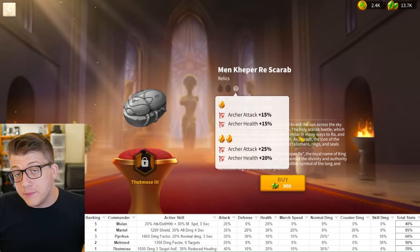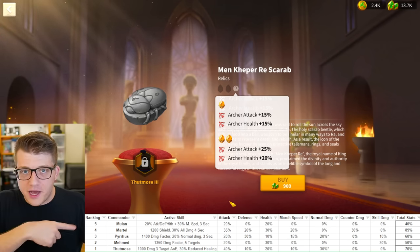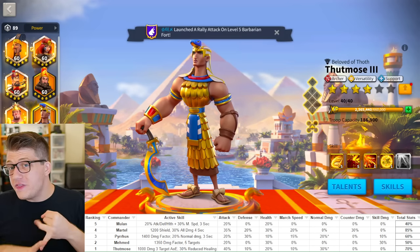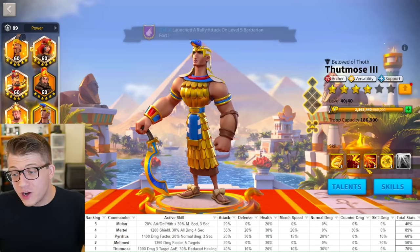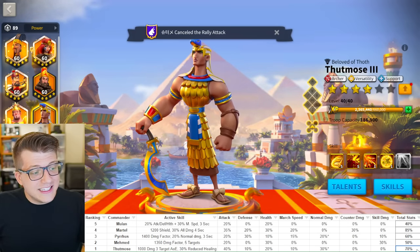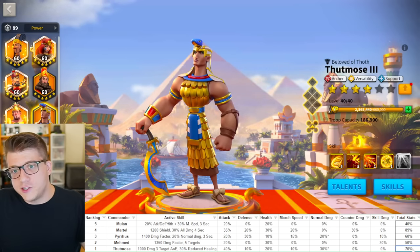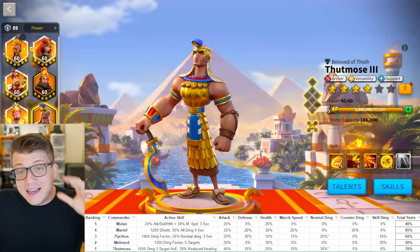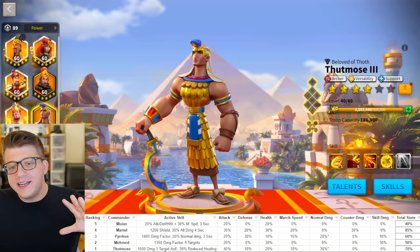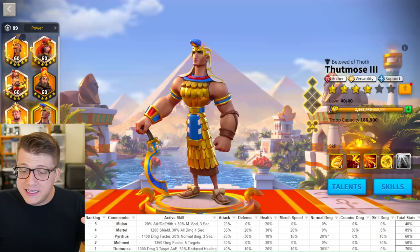That puts The Muse at 40% attack, 10% defense, and 20% health for archers — with an AoE, with debuffs, with instant proc damage, with 15% all damage on the second skill. He's very well rounded. He has the second highest total stats on this entire list, only behind Charles Martel — but remember Martel doesn't really do much else besides give stats, whereas The Muse does a ton of stuff. He has the 15% skill damage taken debuff, 10% less counter-attack damage taken — so many things The Muse is doing, and the sum of all his parts makes him the best gold key commander in Rise of Kingdoms.